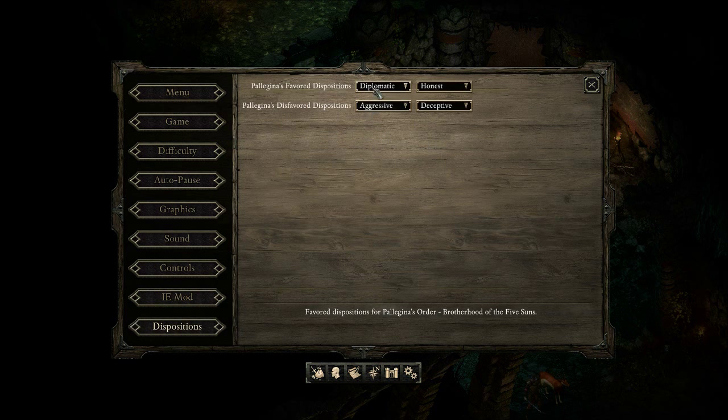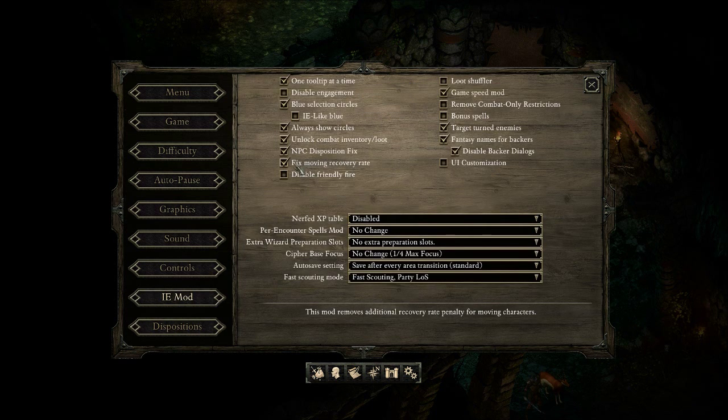The NPC Disposition Fix gives Pelagina her favorite dispositions. Right now I've got it set to Diplomatic and Honest, with Aggressive and Deceptive as her disfavored dispositions. Fixed Moving Recovery Rate — apparently there was extra recovery rate added to your character while moving around, and I just like it better without that.